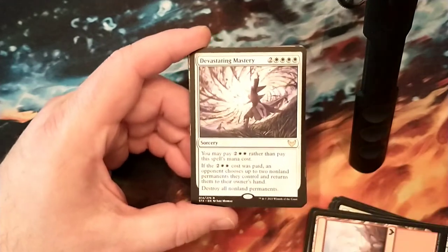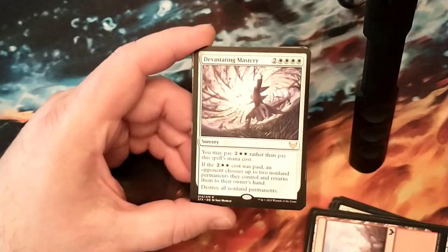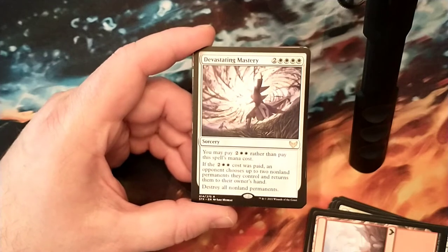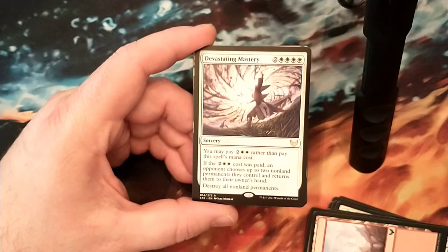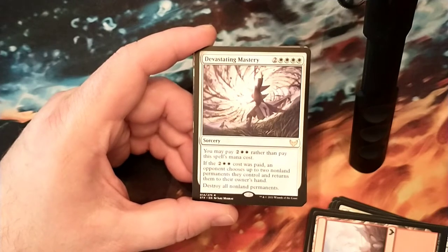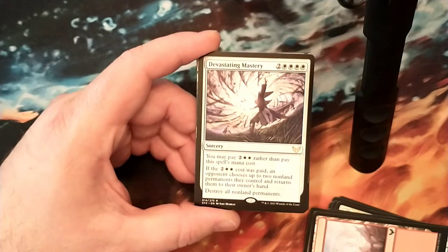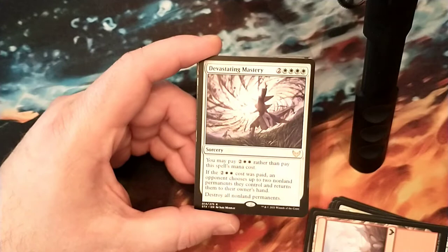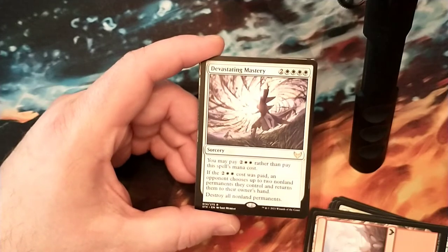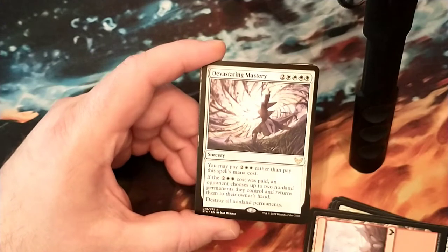Devastating Mastery - 4 white and 2. You may pay 4 rather than pay the spell's mana cost. If you pay the 4, an opponent chooses up to 2 non-land permanents they control and returns them to their owner's hands, then it's destroy all non-land permanents. So it's a big board wipe, or a board wipe where an opponent can save 2 things. Not bad.